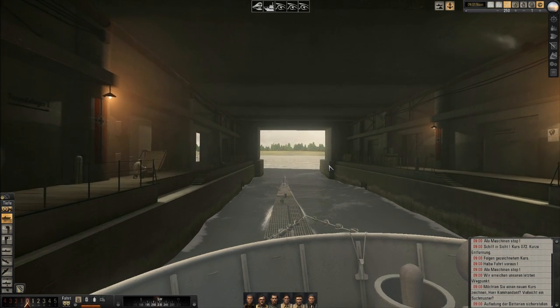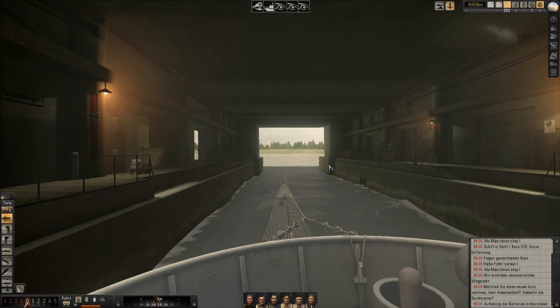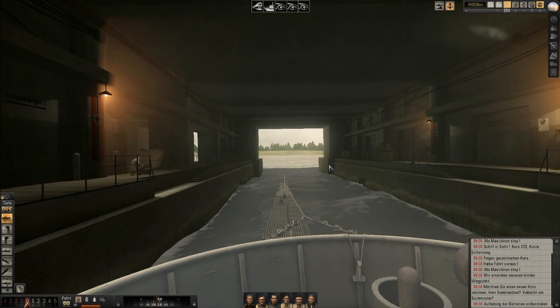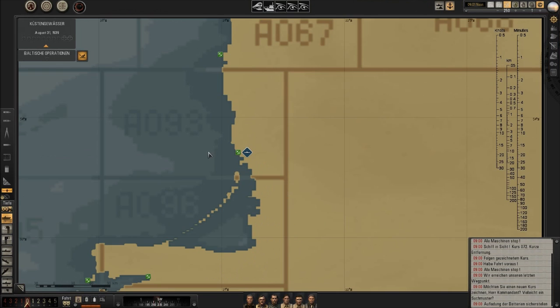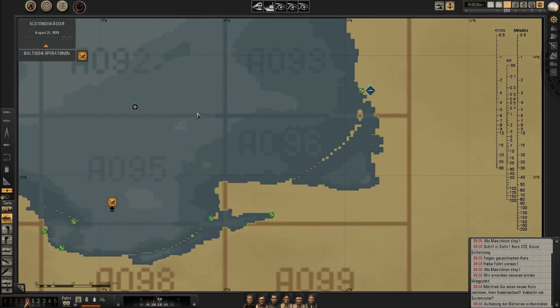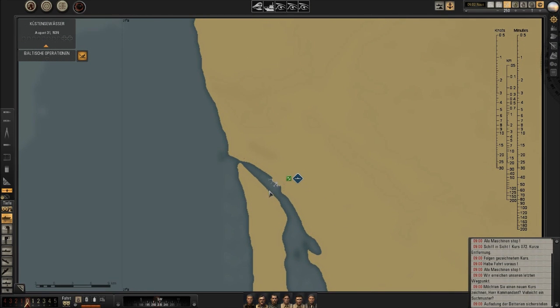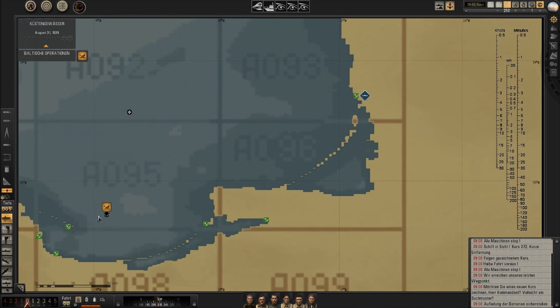I should be okay for the first two things now. The first thing I want to show you is the harbour pilot. It's rather important because the way I play it I use real navigation, and if you look at the navigational map you see that I don't have any contacts — I don't even have my own sub on the map anymore. We are now here in Memel Harbour.